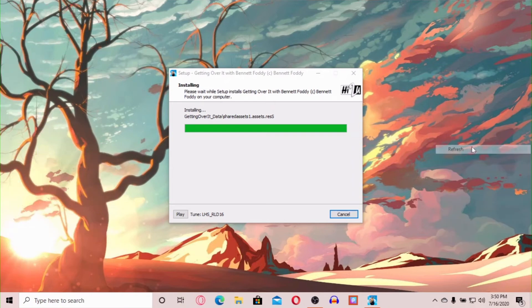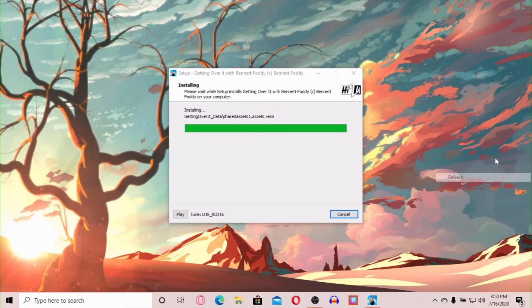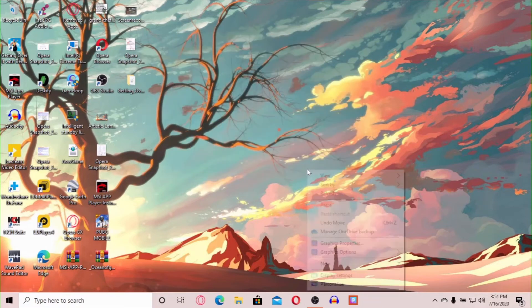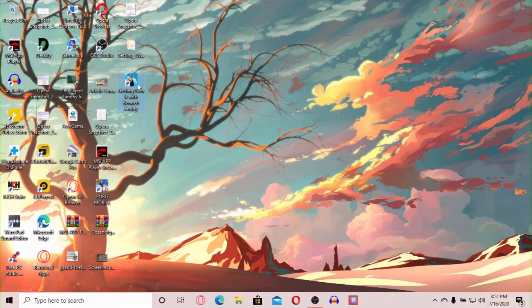This has been installed. Now you can see there is a Finish option here. Click on the cube on your desktop — double click on it and I will show you the game.